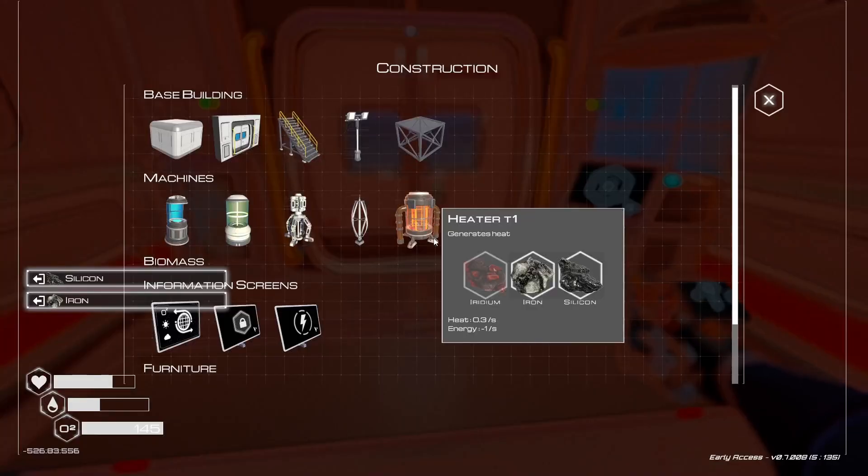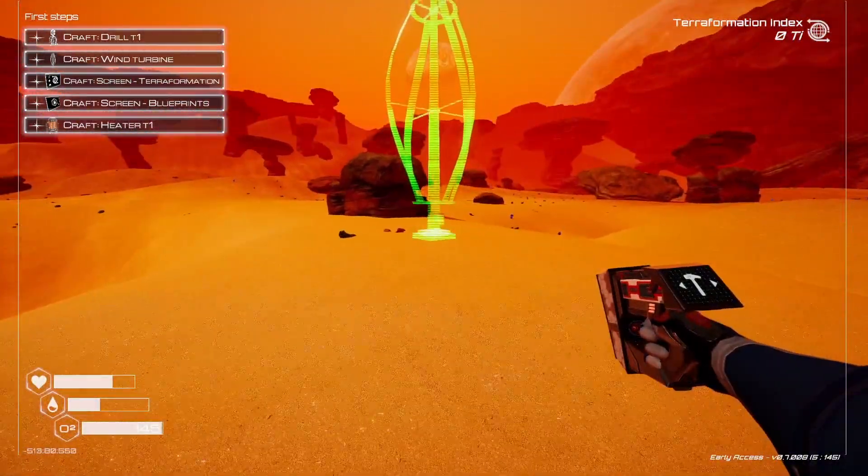Draw up the crafting station and give ourselves some power.